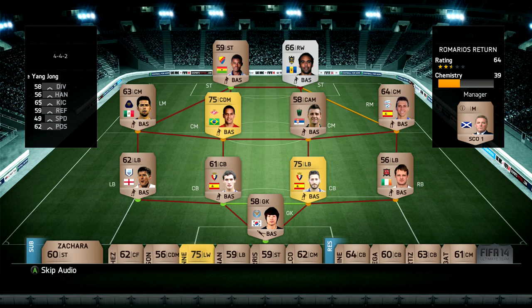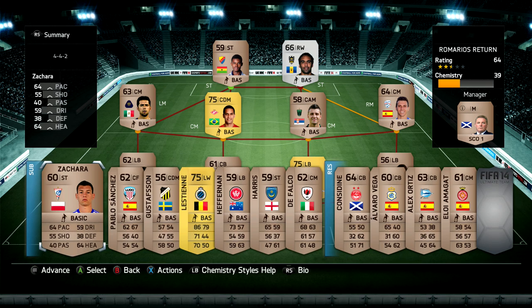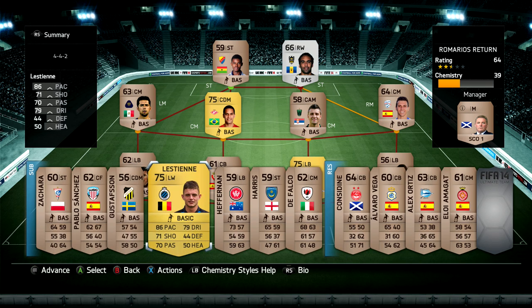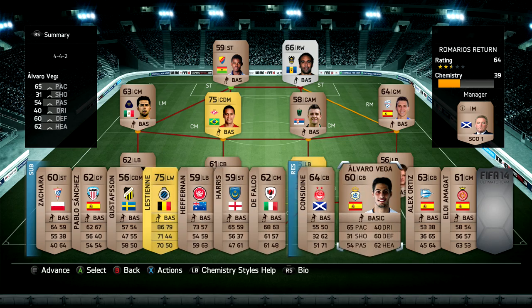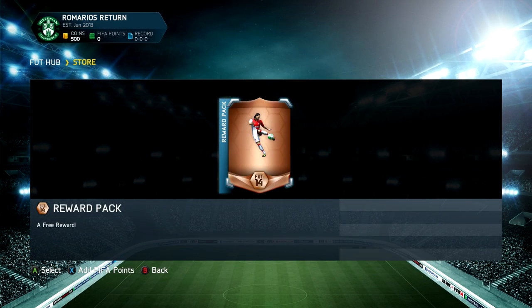The squad is not looking too great — loads of horrible bronze players and the chemistry is just awful. One of the golds we got is called Lestian, 86 pace. Looks to be a pretty solid player but we will be aiming to get rid of him so we can build up through some Brazilian squads.